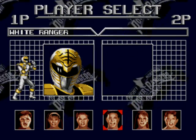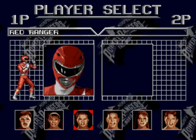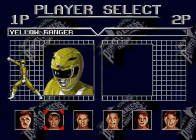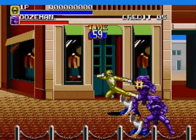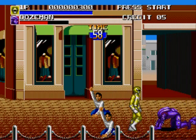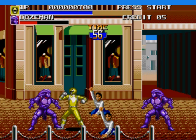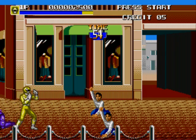So obviously you get to select whatever ranger you want to start with. I think we're gonna start with the yellow ranger first. Oh god, that cry was a bit gargled. Okay, remember: C is jump, B is attack, A is your spin kick that you might have to use if you get crowded. It does hurt you a little bit, but you'll be fine.